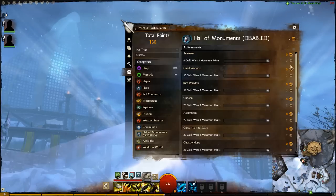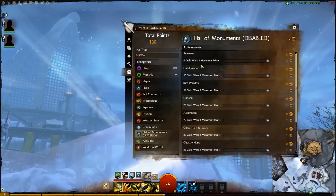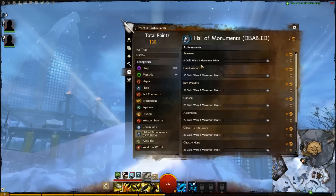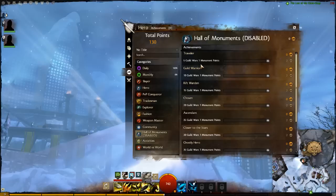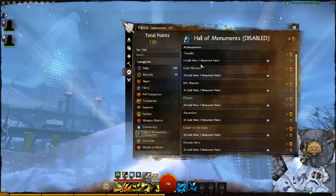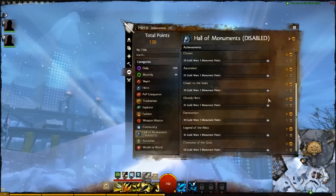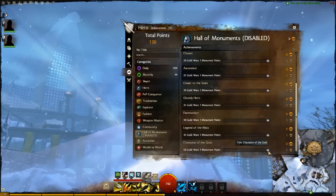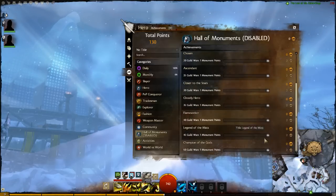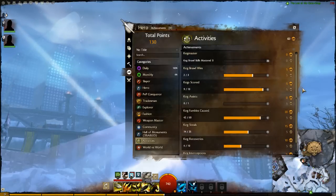The Hall of Monuments is a bit tricky. As far as I can tell, you can link your Guild Wars 2 account with your Guild Wars 1 account, and by playing Guild Wars 1 you earn monument points. You then receive achievements here based on how many points you've earned in your Guild Wars 1 account. As far as I can tell you're only getting titles from this, though I did hear someone mention items as well — but it's not clearly visible here.